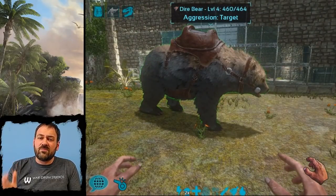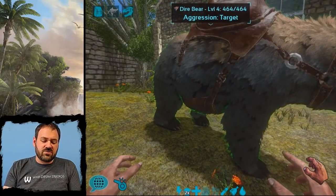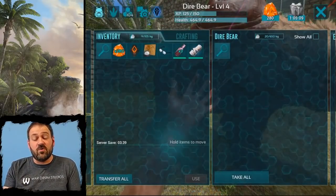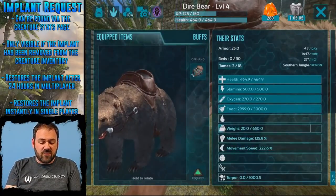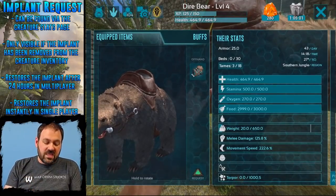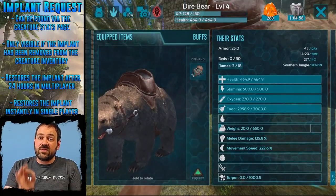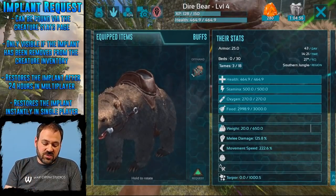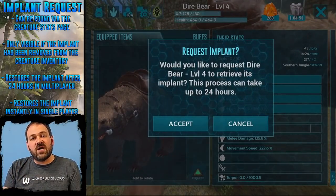The way it works is really simple — this is going to be a short video. You're going to walk up to your dino, open the inventory, and then over on their stats page at the bottom of equipped items — under where you equip the saddles — if the implant is not in their inventory, you'll see this new request button down at the bottom.